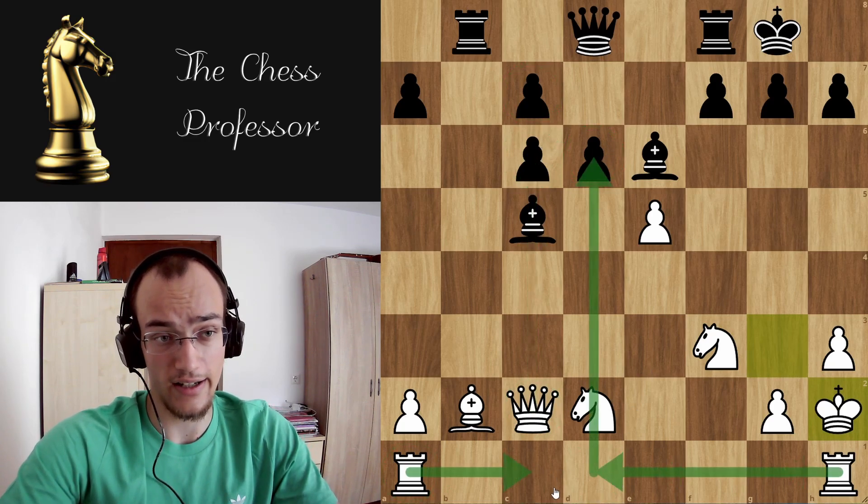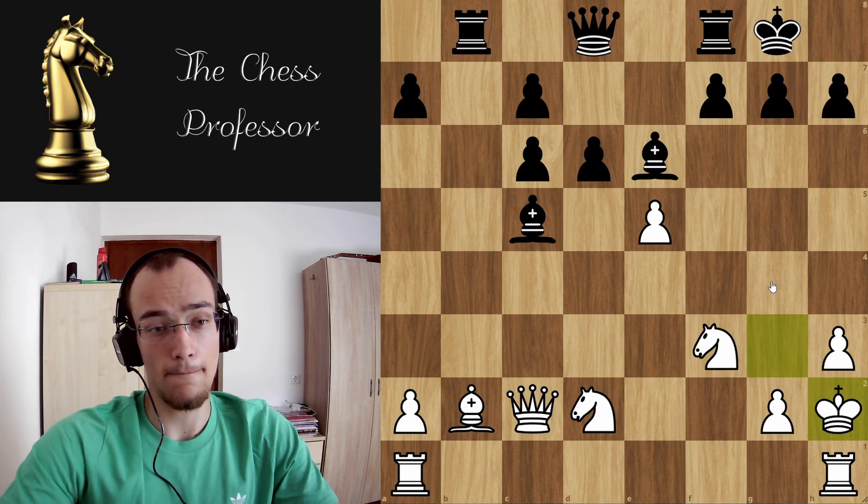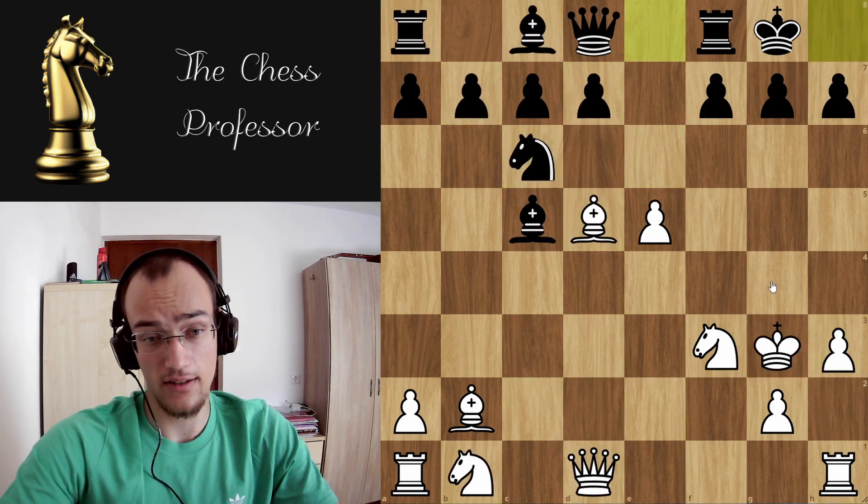Let's say rook to b8, putting pressure on your bishop. You play knight b to d2, they play something like bishop e6, you just hide the king back. Then you're gonna play rook h-f1, place the knight in the center. Obviously you're up a piece — they have the pawns, but these pawns are weak because all of the lines are open, so you can also just target the pawns.